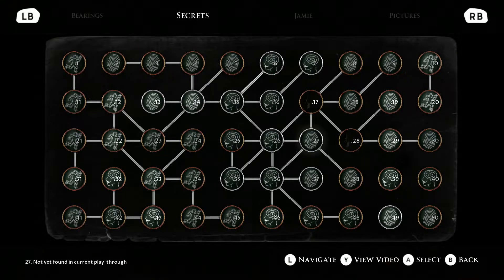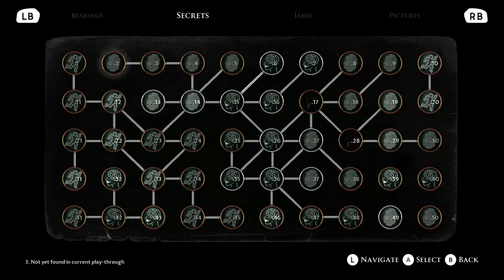Okay, here with part 7 for these secrets. You can see how in the bottom left corner it says 'not yet found in current playthrough.' Like I said, I've done one playthrough already, but ones I have not currently found depend on the path you take. You're probably gonna have to play this game three or four times if you're trying to collect everything. Secrets 17 and 28 you can't get on the first try — the curator's cut unlocks after you beat the game on the theatrical cut.